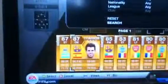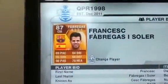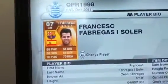Next one's Fabregas. Look at his stats — they're just amazing. 90 passing; he's so good at passing in-game. He's got an amazing long shot, and 80 shot for a centre mid. 84 defence, and he's just a great overall player. In-game he's amazing as well. I picked him up for 9,600.